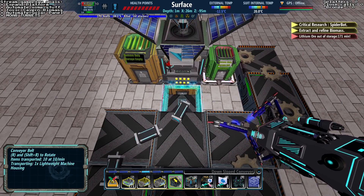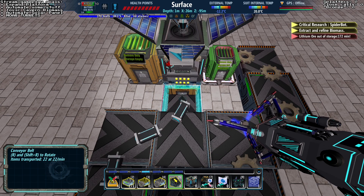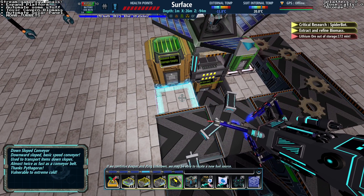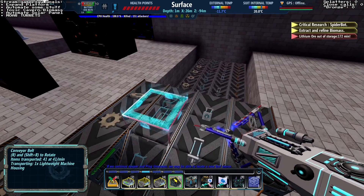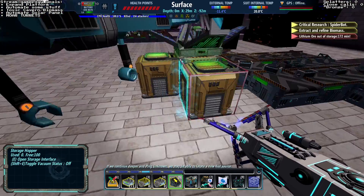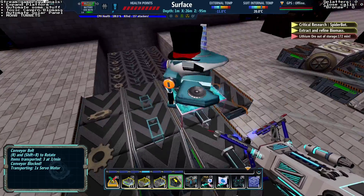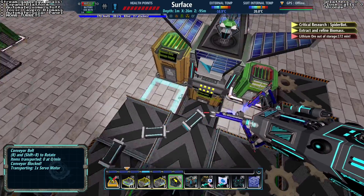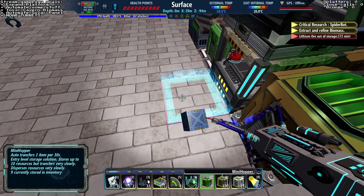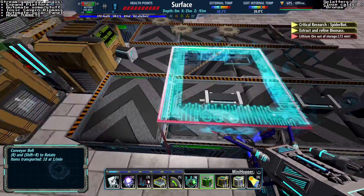Oh no, this is going to output possibly. There's no way to do that, is there? Basically what's going on here is this machine's going to jam up. That's how simple that is. But let's see how far we can go with it. Now that I think about it, we don't really need a storage hopper there — I think a mini hopper is just fine.